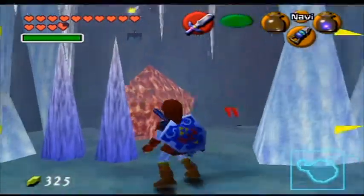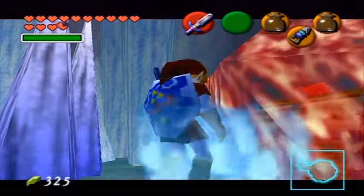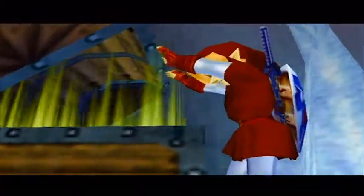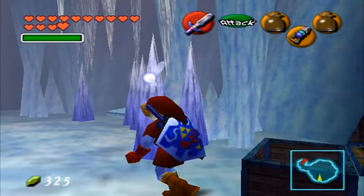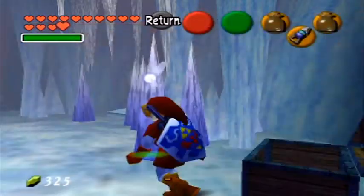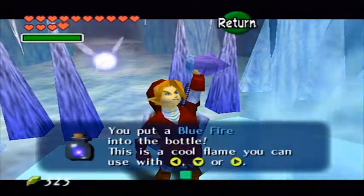Get rid of these keese so they don't get in the way. Right here is a treasure chest, which contains a compass. This way we can look at all the treasures in the dungeon. There's only like one more left, so it's kind of pointless at this point unless you get it first — then it'll tell you where you need to go to get this or that.